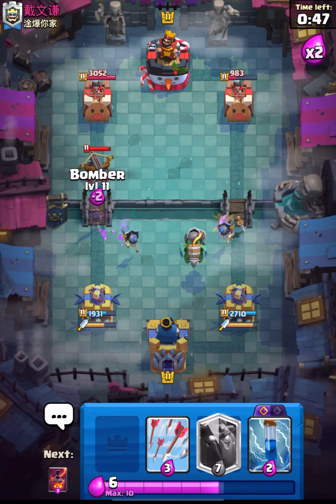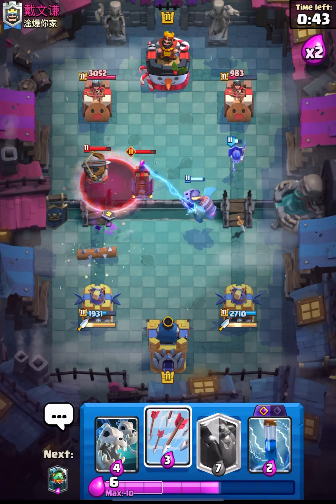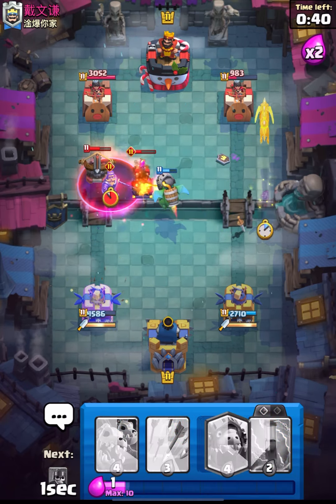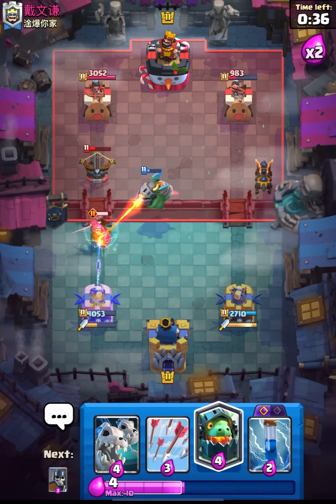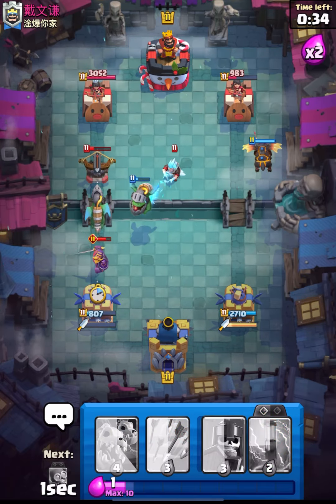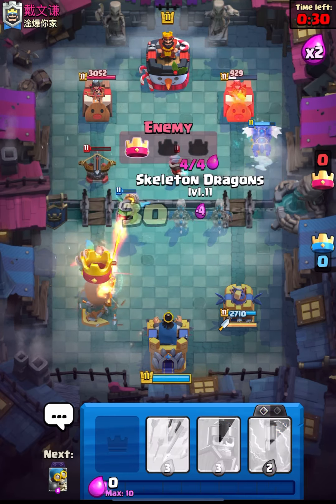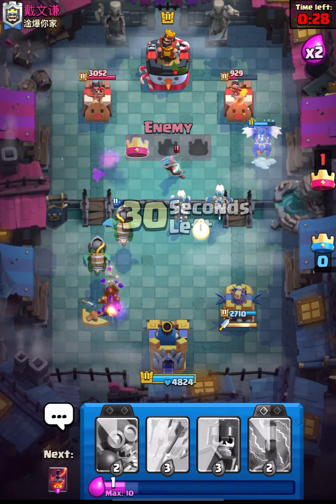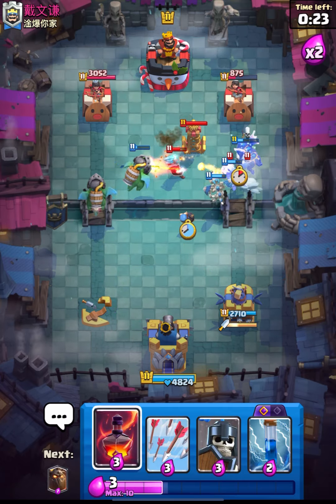I will place my Bomber at the bridge. I think we will get some damage done. Let's place our Void. I think his Expo will take out this tower. I think we messed up really hard. Let's place our Skelly Drag and try to win this — I think we can still come back.